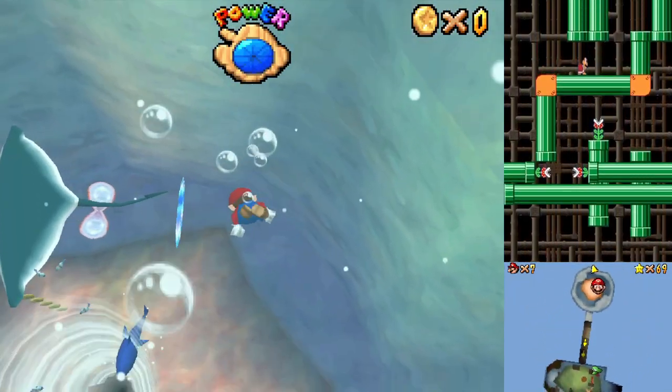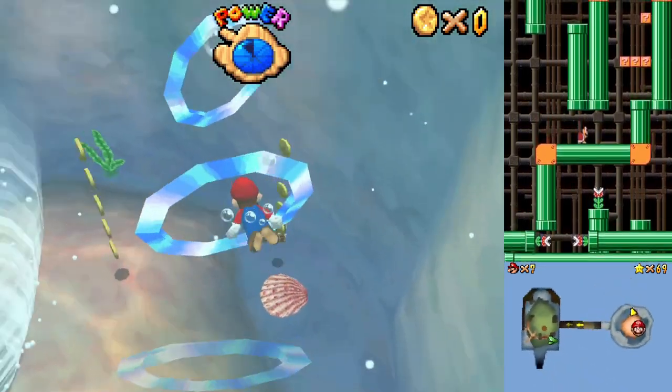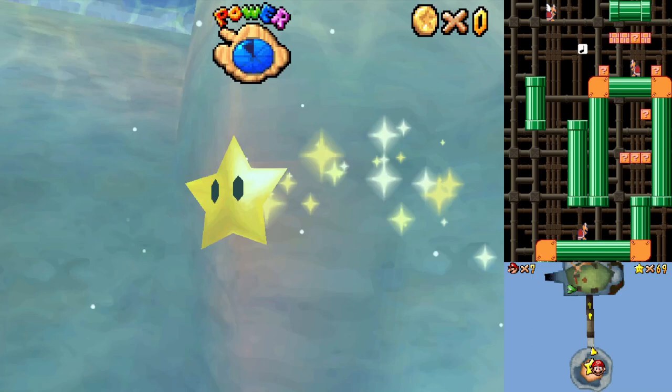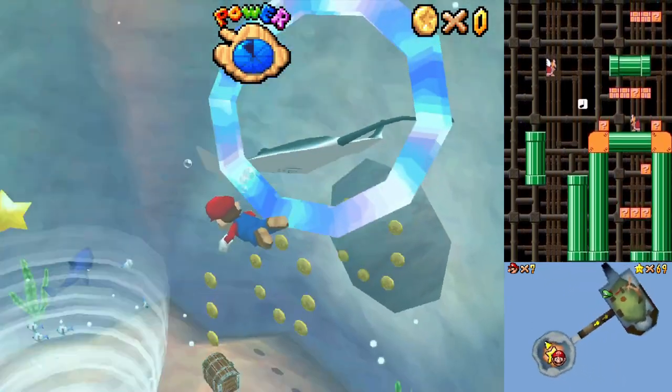Instead of pole jumping, let's have rings — they haven't been made stupid this time. They're a little bit closer, they're easier to swim through. Easy peasy lemon squeezy.